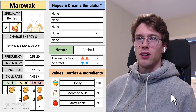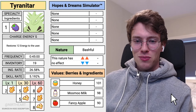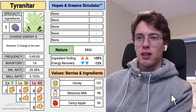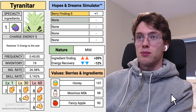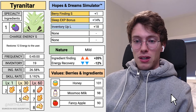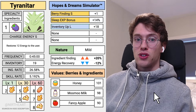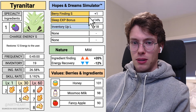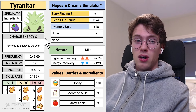Heading into the deep dive, starting with Tyranitar — it is the main Pokemon for ginger and a little bit for beans too. My Tyranitar personally has the mild nature. I have berry finding on mine, the sleepy XP bonus, and with one subskill seed, an inventory L. Leveling up Tyranitar is such a huge investment that the sleep EXP bonus is going to help you out quite a bit, and it also affects the rest of your team — giving a bonus across the entire team while also helping with the steep curve on the Tyranitar.